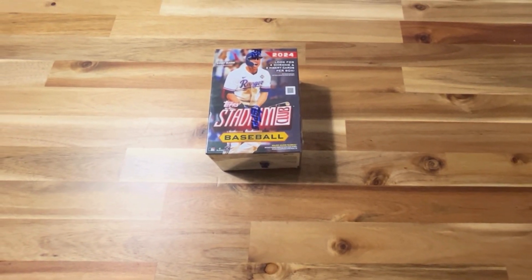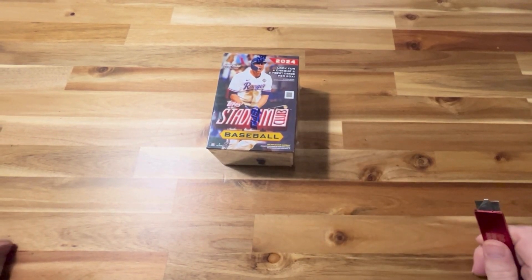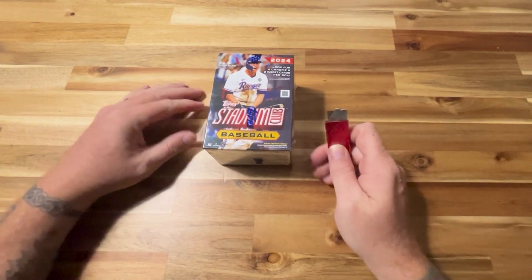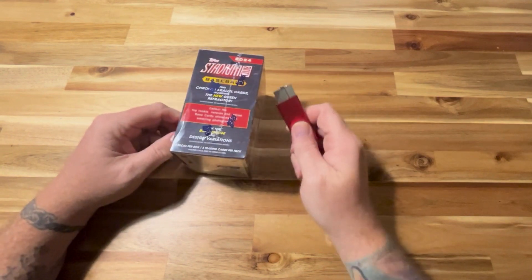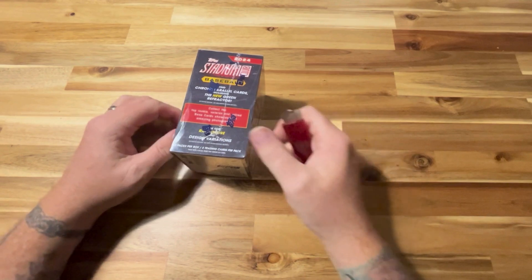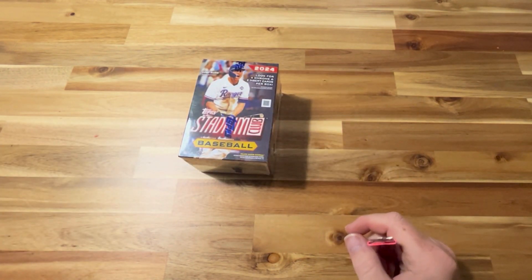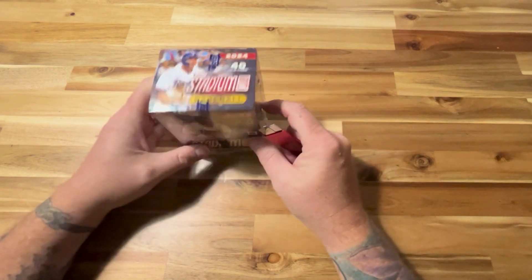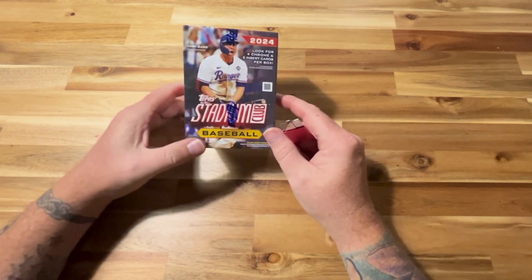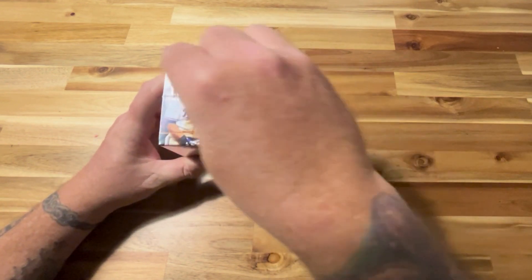Hey guys, welcome back to the channel! Today we're going to open a blaster of 2024 Topps Stadium Club. We're looking for four chrome and two insert cards per box. We're also looking for chrome parallel cards including the new green refractor, green numbered cards, red parallels, yellow parallels, and gray parallels. Let's get into this and see if we can pull something.